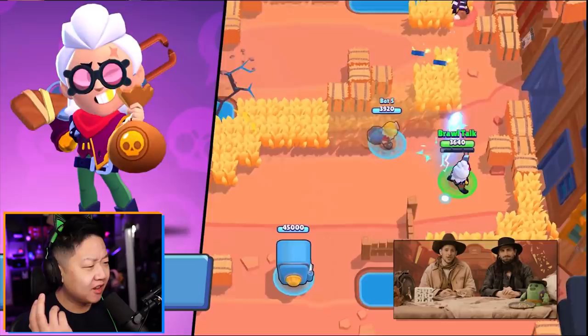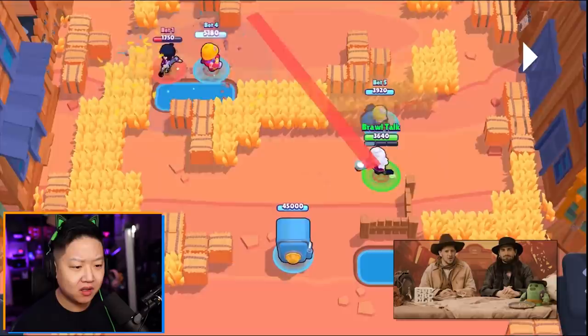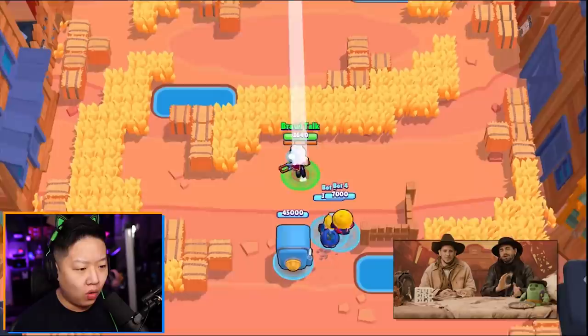Season six - we are going back to our wild west roots. Belle is the chromatic brawler of the season. I thought that was a reskin of Shelly. She's an outlaw who likes to rob banks in any town she can find.